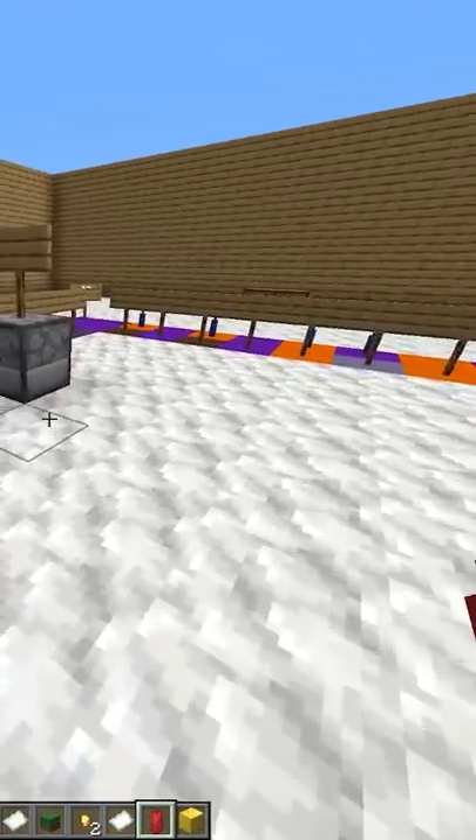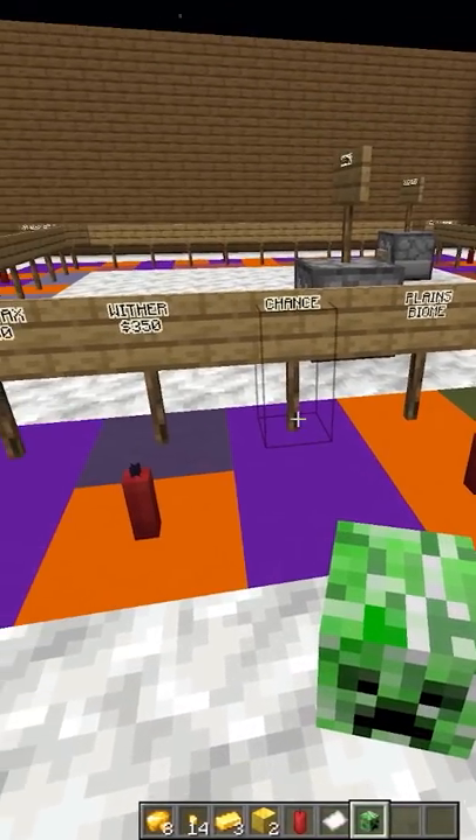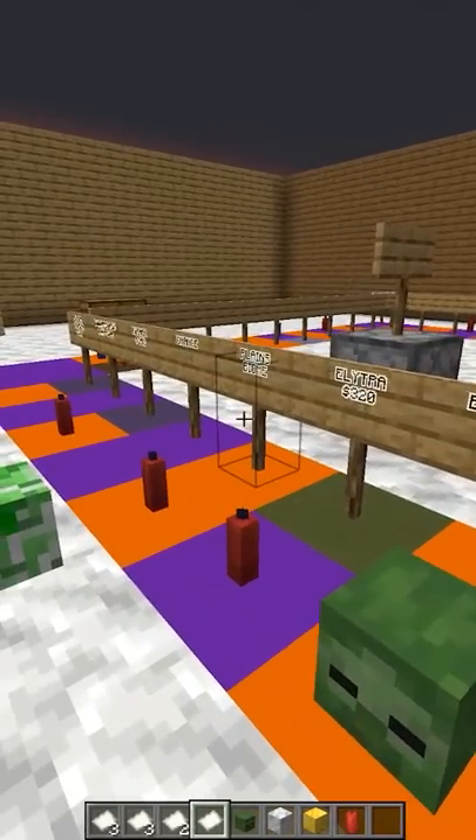Here, we can just use differently colored candles to mark the buildings for a game of Monopoly. Then, if you just have each player move to the space that they're on, this might make for a simple yet effective game to play on your realm. Just make sure you don't ruin any friendships.